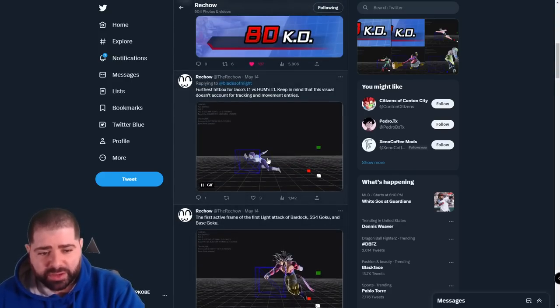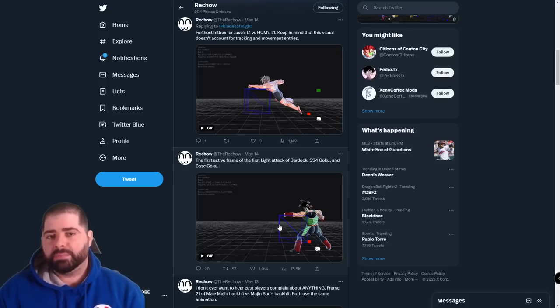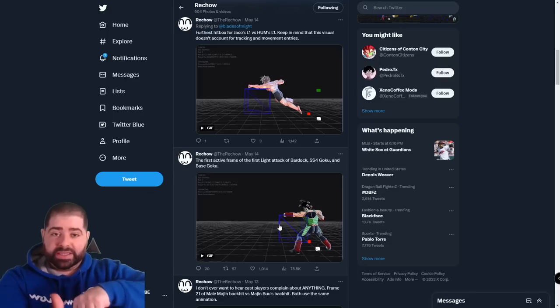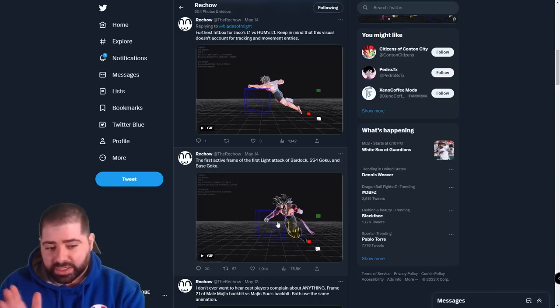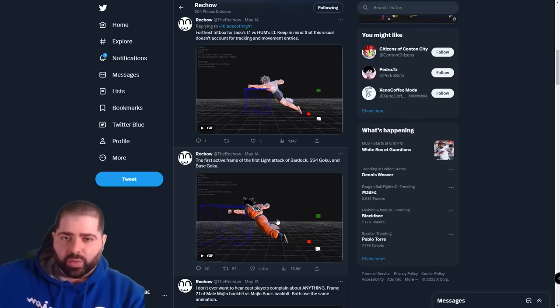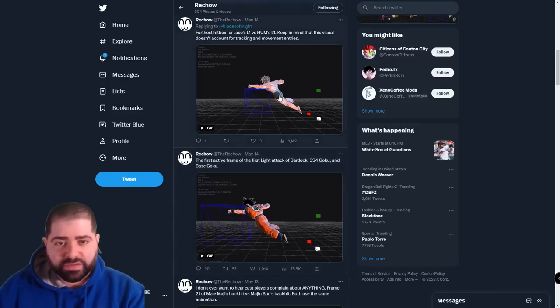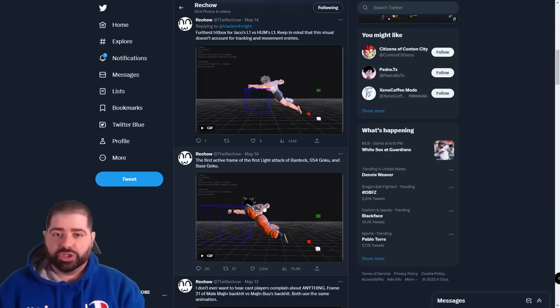The last one showcased on his Twitter is the male Earthling CAC hitbox — honestly nothing really crazy here. This, along with Super Saiyan 4 Goku and Bardock, is a good example of how hitboxes in my mind should work on Xenoverse. Yes, they're a little bit further in length than the CAC's or Bardock's actual arm, but as homie Cruise said, sometimes that is necessary given how the movement works in a game like this.